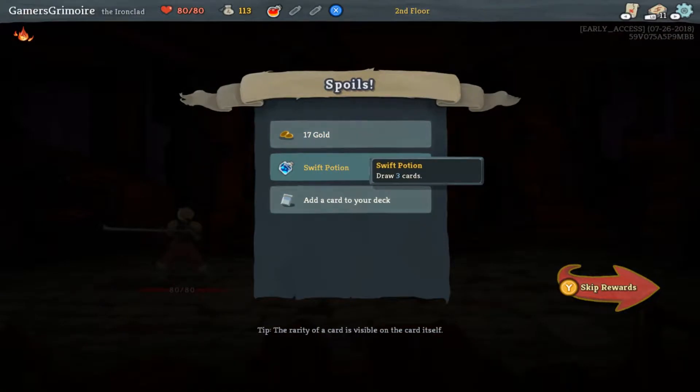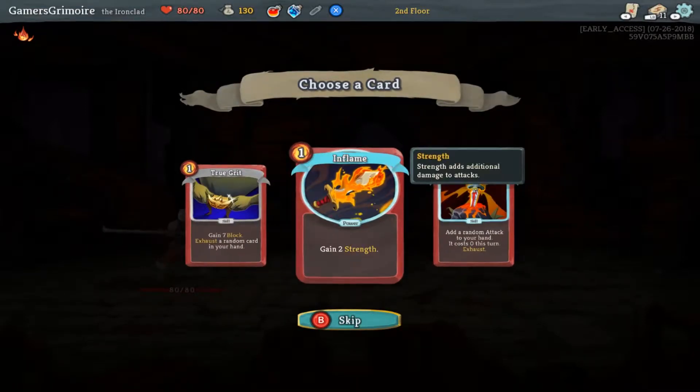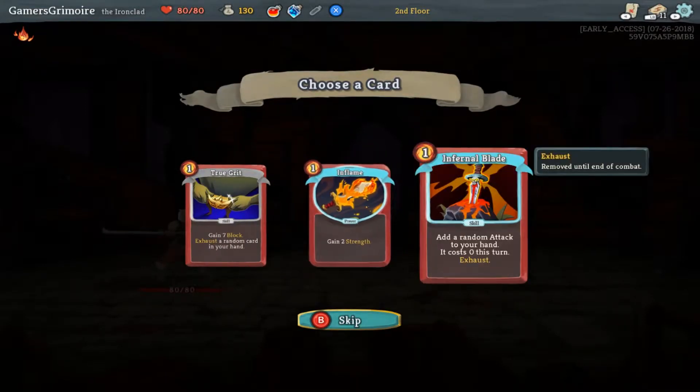This seems pretty cool actually, I could probably see myself playing this. All right, those are the loot and I get Inflame. So I can get this — it adds two damage to another thing. Infernal Blade gets added to your deck, it costs zero.